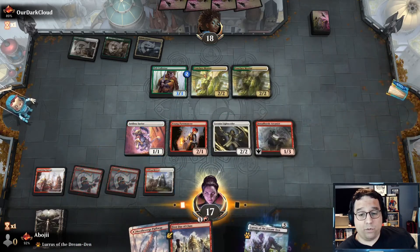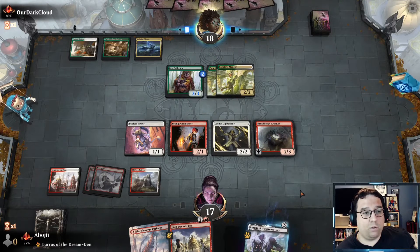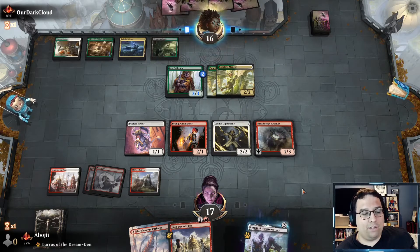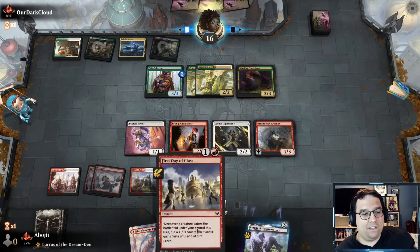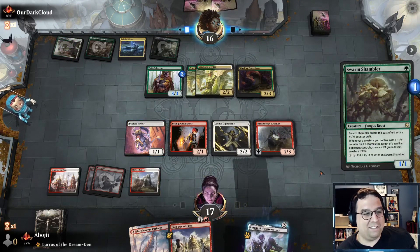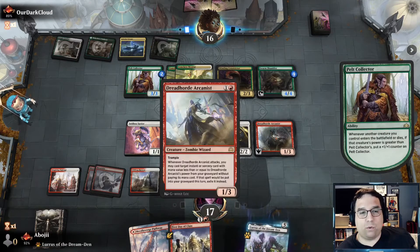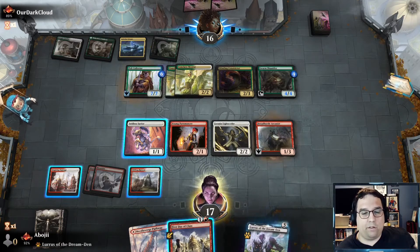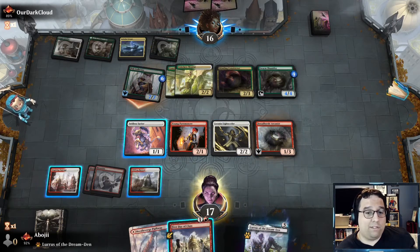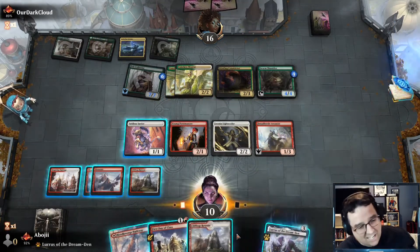I'll keep going — if next turn we find a one-CMC spell, things could get quite fun. One thing I didn't cover in the intro: First Day of Class with Dread Horde Arcanist doesn't really work perfectly together. Anything cast from your hand lets the elementals come in with haste and attack, but if we're already attacking with Dread Horde Arcanist and bring something out of the graveyard, we make a 2/2 but we won't have the opportunity to attack with it. Taking another seven — that's fine.